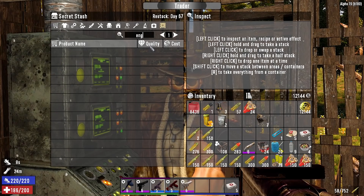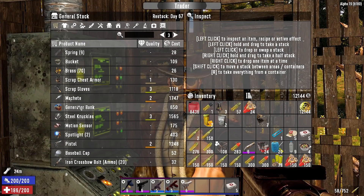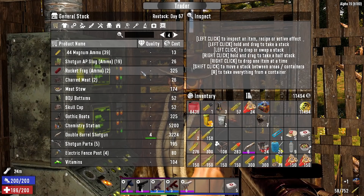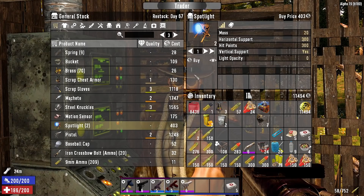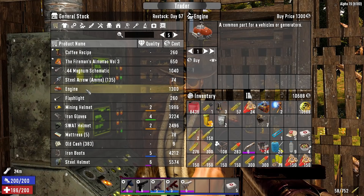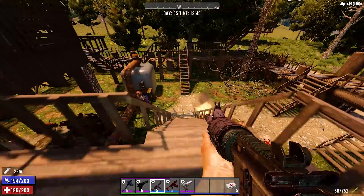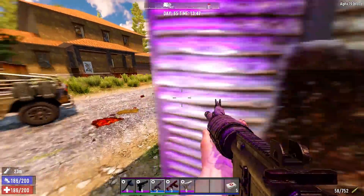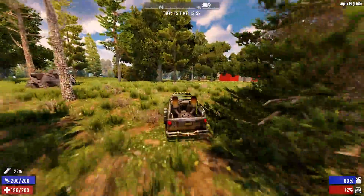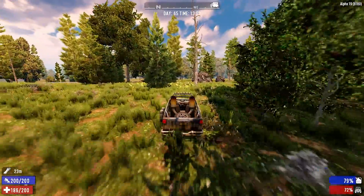No engine at all at the trader, but there's a generator bank for 650 - definitely want that. Chemistry station, two spotlights - take those. Wait, I typed in engine... I know I typed it in. Oh - got a generator bank and one engine, that's not terrible. They're cheap too, like 400 tokens.